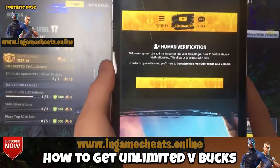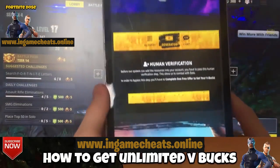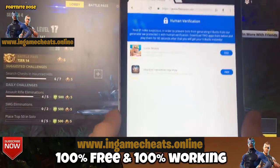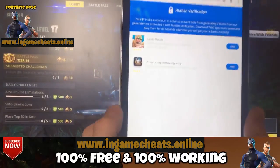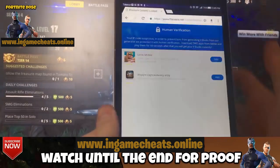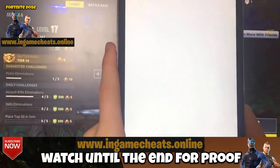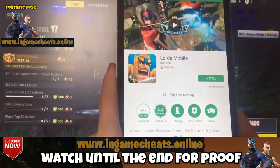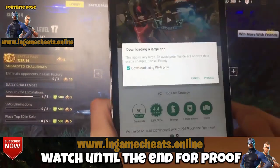You will see at the end of the video how I got my V-Bucks and how I spent them. Click on the verify now button and you will be redirected to this page. On this page you need to download one game and play for 60 seconds. In my case this is the first one and I'm going to tap to install it — it's 100% free, games downloaded from the App Store or Google Play.